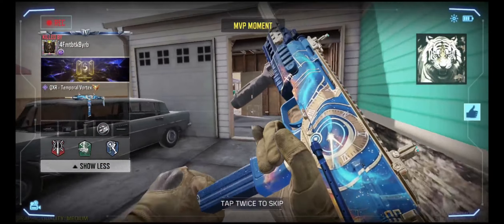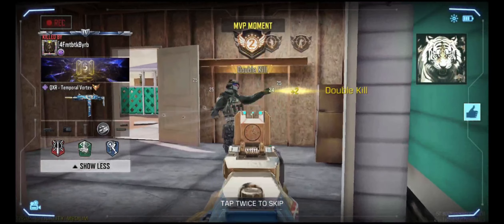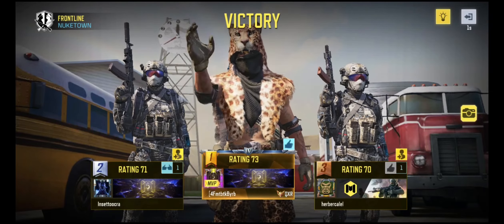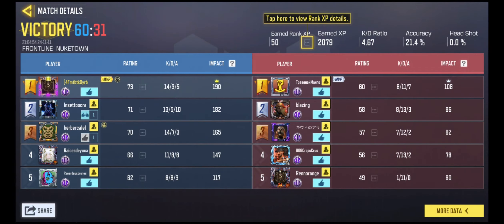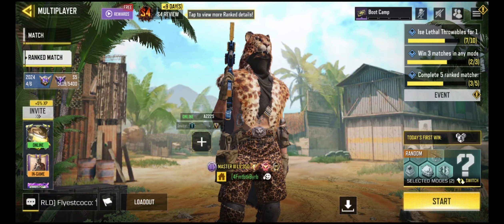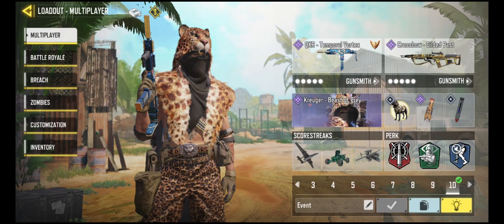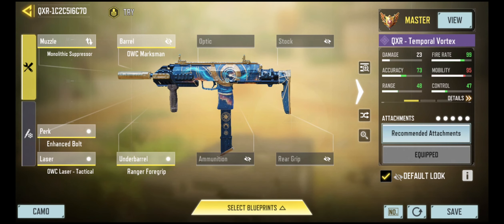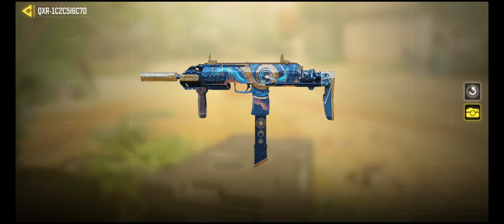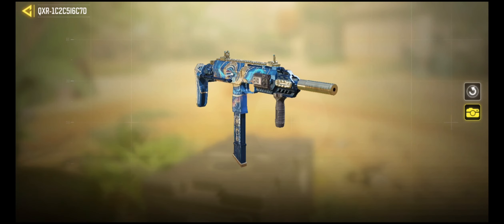Good highlights — that guy should have killed me. So I went 7 and 1 and then 7 and 2 in the second half. Pretty awesome. I think this is a good gunsmith — I might have discovered a new thing here for the QXR: playing stable range. I never would have guessed, but you've got to try it out if you're going to learn. You've got to experiment with this stuff. Awesome camo, awesome setup — go get it. Thanks for watching, everybody.